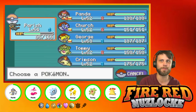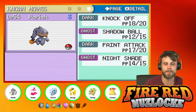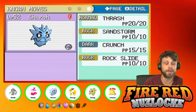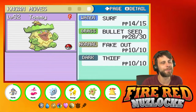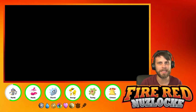Let's quickly recap our team. Kicking us off, level 54, we have Perish, our Banette, with Knockoff, Shadow Ball, Faint Attack, and Nightshade. We have Panda with Strength, Hidden Power Dragon, Psychic, and Brick Break. We have Church, our newest member, with Thrash, Sandstorm, Crunch, and Rock Slide. We have George with Thunder, Double Kick, Pin Missile, and Quick Attack. We've got Tommy, our Ludicolo, with Surf, Bullet Seed, Fake Out, and Thief.